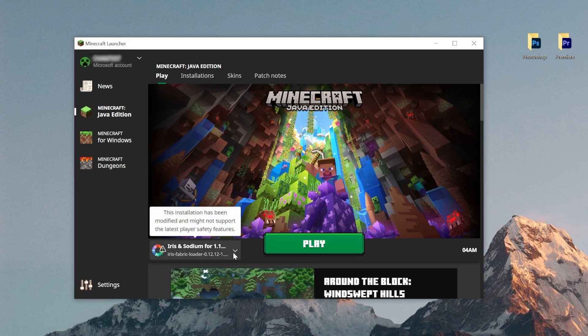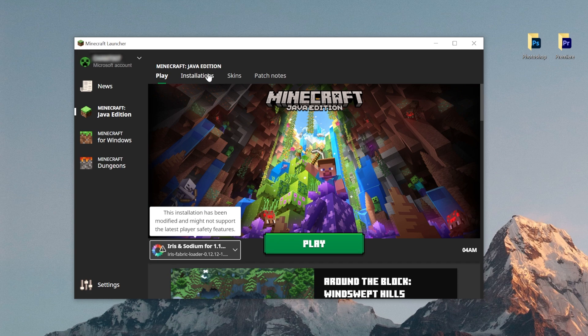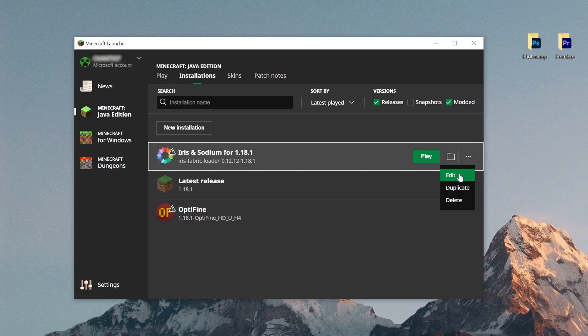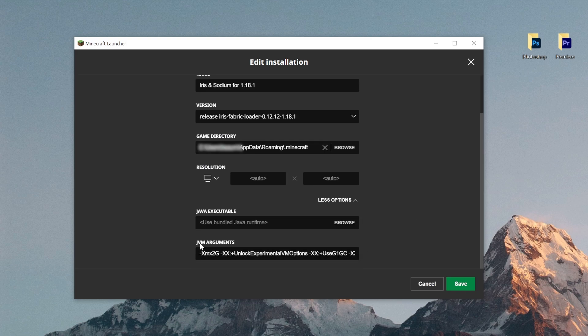By default you'll have Iris and Sodium for 1.18.1 selected. Before pressing play, go to Installations, press Edit on the drop-down, then More Options and scroll down to the JVM/Java arguments. It says -Xmx2G by default — this is the RAM allocated to Minecraft. If you have a beefy PC with 32GB, go with 8. With 16GB go with 8; with 8GB go with 4. Essentially 50% of your RAM, maximum 8GB. This makes the game run even smoother. Press Save.